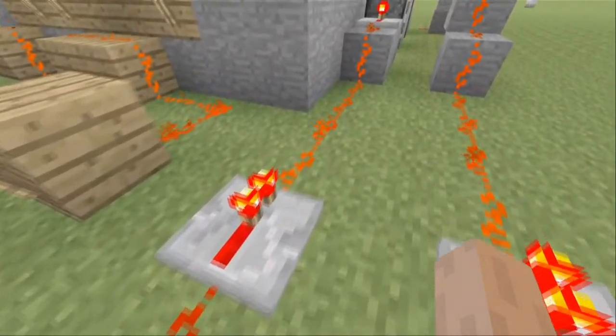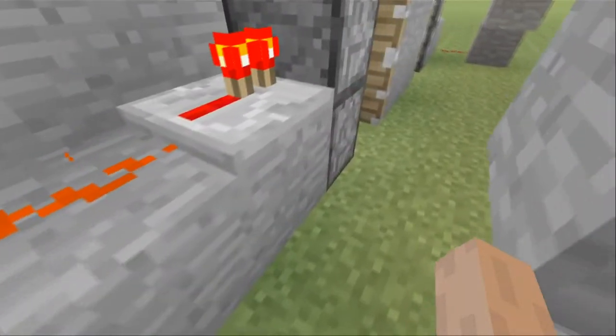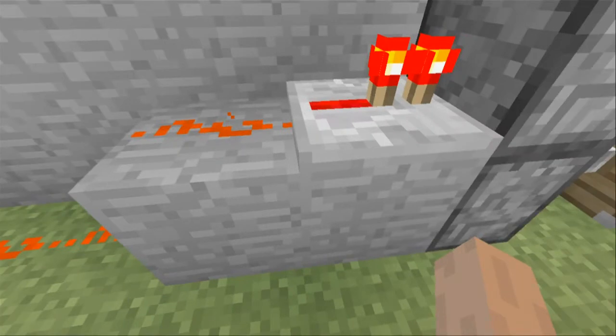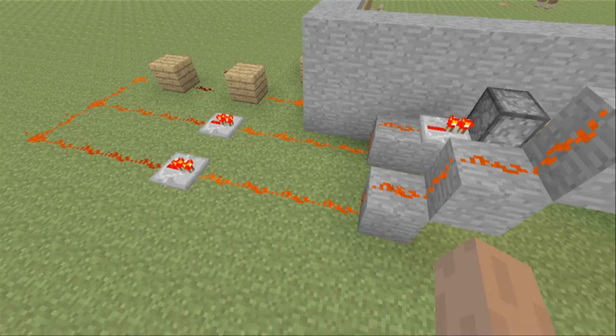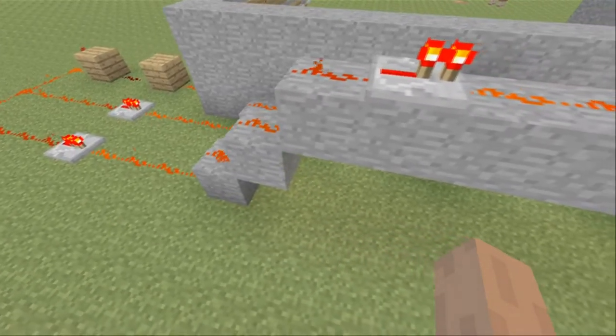The redstone on the left runs to the first piston with 2 blocks underneath with a redstone repeater on top. This will power both top and bottom pistons. The redstone on the right then runs over top of the doors to the next set of pistons on the right.